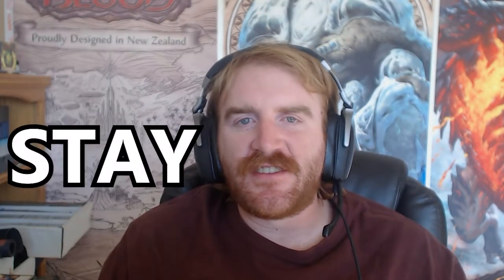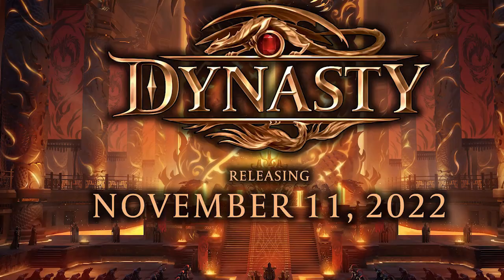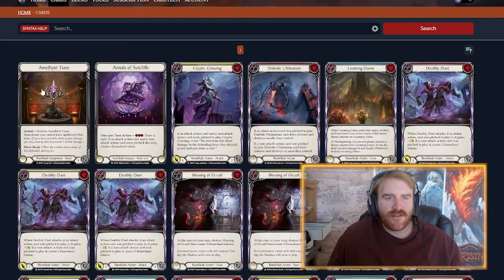Briar's on her way out but Viscera is here to stay. Can he get the bump? Does he get the cards from Dynasty? Let's find out, let's get into it.